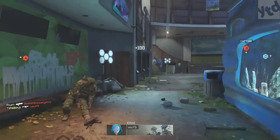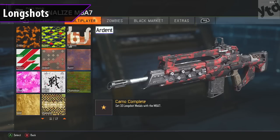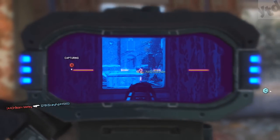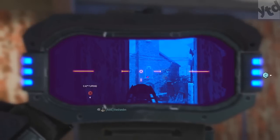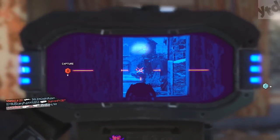Next up is Ardent: get 10 longshot medals. This is so easy — they made it so easy this year, it's only 10. For this, use hardcore domination and a thermal sight. Thermal sight is gonna help you so much — it really lets people pop out so you can see them. Stock lets you get into position and you're gonna have to be like a little sniper, a little camper, but hey, it's only for 10 shots.